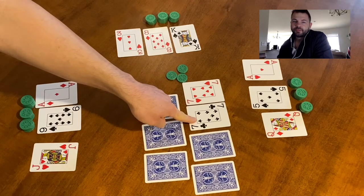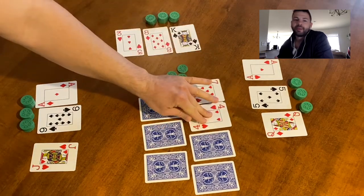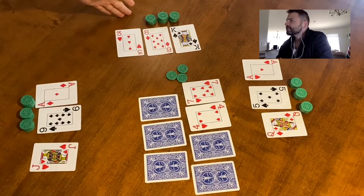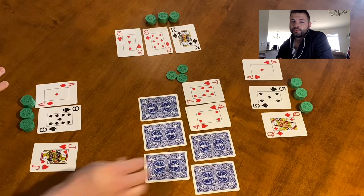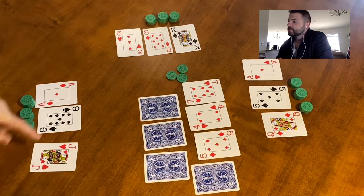He flipped up another seven. When that happens, you draw a card from the remainder of the deck. He pulls a new card in and it's a four, so any player with a four has to discard that card. Again, nobody has a four. You could go through and check or raise, but that's pretty unnecessary when nothing has changed with the hands.